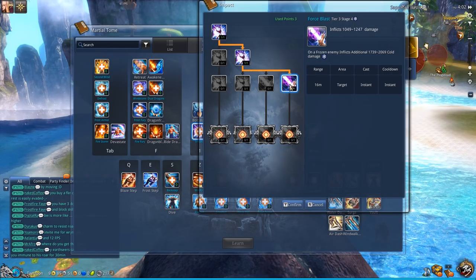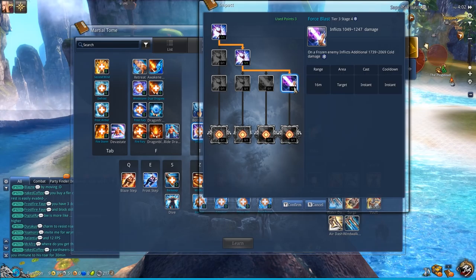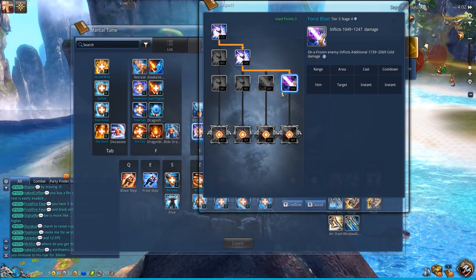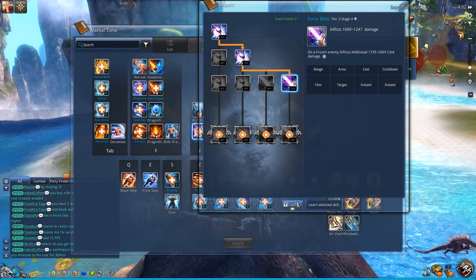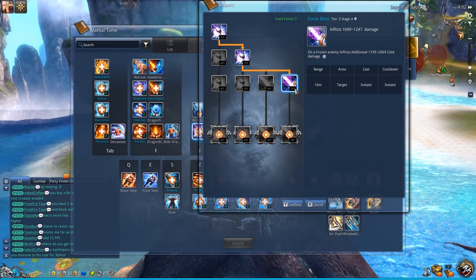What Impact does is it deals massive damage on a frozen target. It does not break freeze and it does not blow up ember stacks, which means that friendly Force Masters using a burn build will not hate you. It is single target with 16 meters range. This is the most important skill in the build.